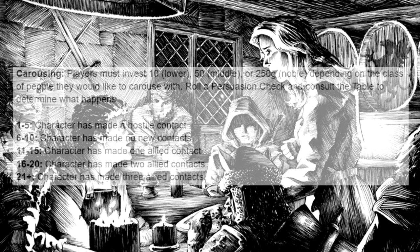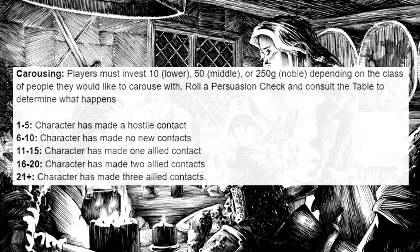The first example is carousing. Players need to invest 10, 50, or 250 gold, depending on the class of people they would like to carouse with. Roll a persuasion check and consult the table to determine what happens. 10 gold would be lower class, 50 would be middle class, and 250 gold would be your upper class folk.